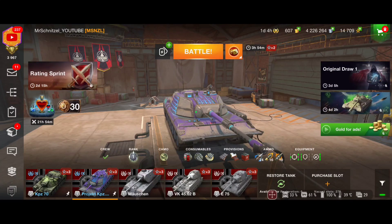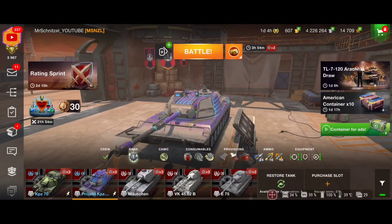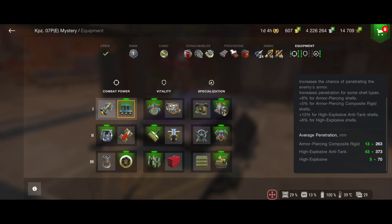Then I'll give you my neutral and honest opinion about this tank at the end of the video. For equipment, definitely go for calibrated shells — as we can see, there are 373 millimeters of penetration using premium shells. That's just insane, and that's the first big win for this vehicle.